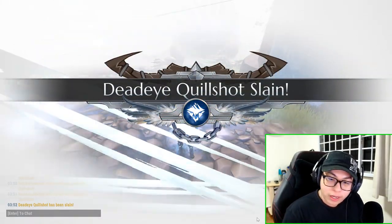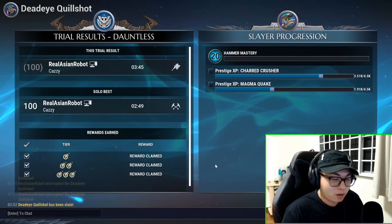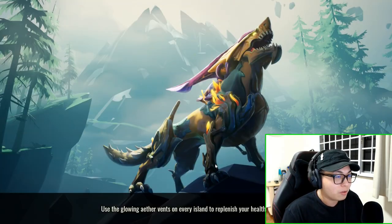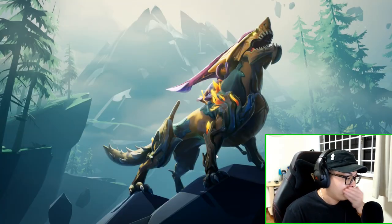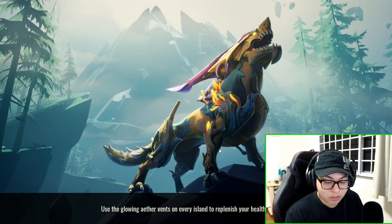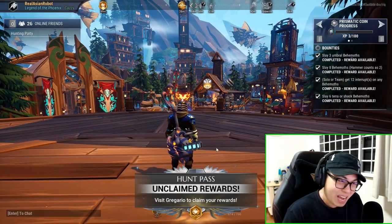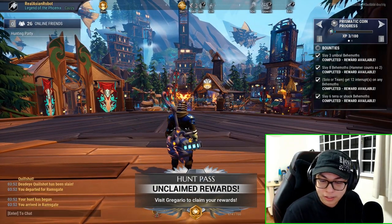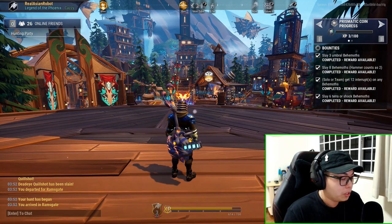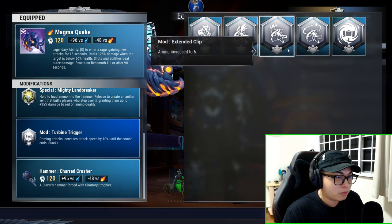This build is designed for those who want to do the Dauntless trial with the hammer but really don't want to stress about it. Extended Clip is your friend — don't use Turbine Trigger, because once you start using frenzy tonics with Catalyst, your attack speed goes way too high to manage.